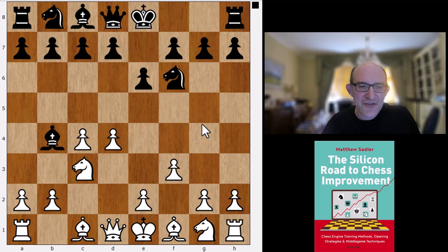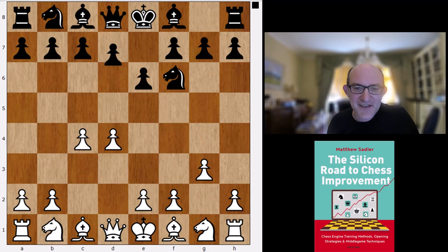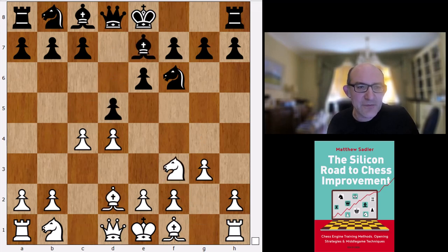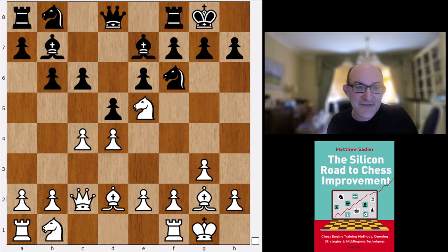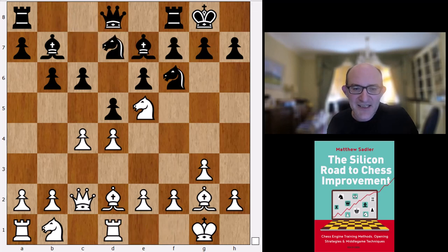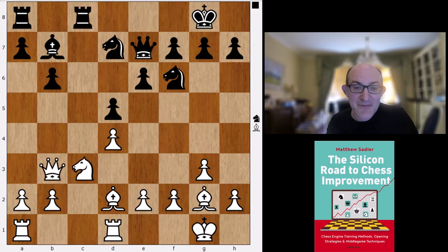If you don't want to play 3.Nc3, then what you can play of course is g3, which is the Catalan, and often transposes back into Queen's Indian lines. Again, Koivisto going for the super solid line. So c6, castles, castles, Qc2, b6, Ne5, Bb7, Rd1, Nbd7. The idea is simply that okay, you just give white a minimal advantage for the opening. White's managed to get the bishop pair, but apart from that, black's got plenty of space and there's no immediate danger. And h6 is a Koivisto novelty.